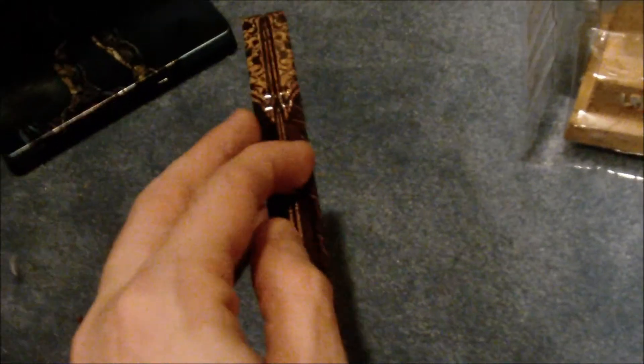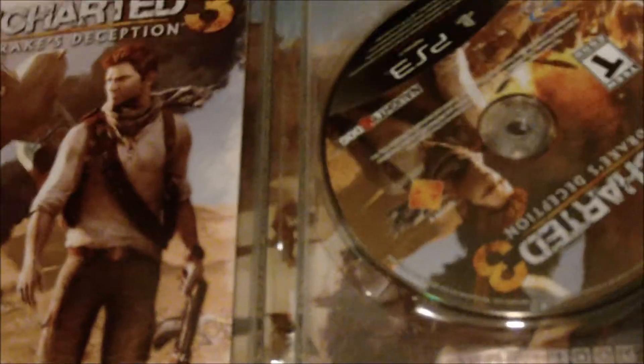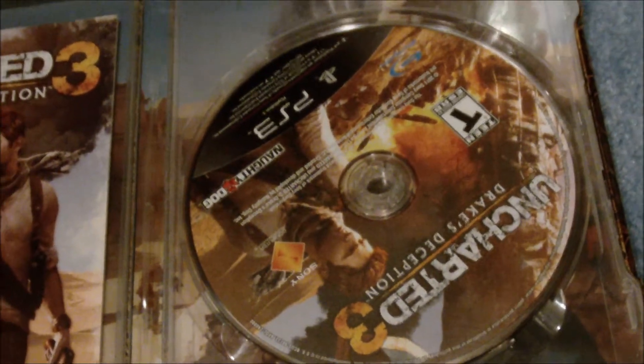We'll open this up. For legal reasons I am not going to show the inside of the manual — that might be considered copyright infringement. There is the game right here and this is the owner's manual, which looks identical to what the owner's manual would be in the regular version of the game. I see some cool designs in the background, probably promotional art similar to what's on the back of the case. You can see the billows of smoke. I'll pop this open so you can see — I'm not going to remove the disc.